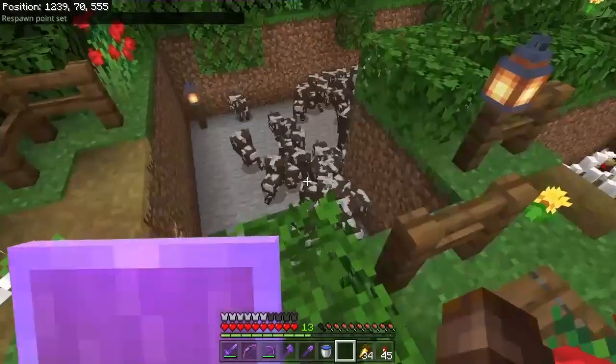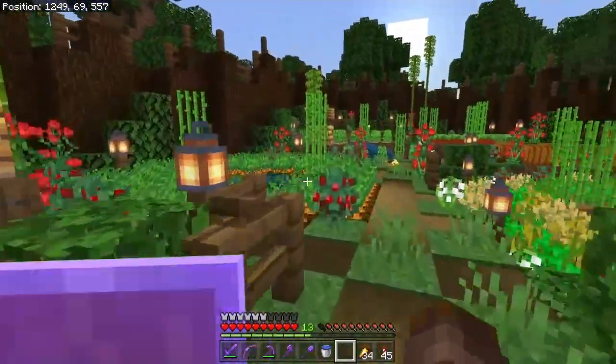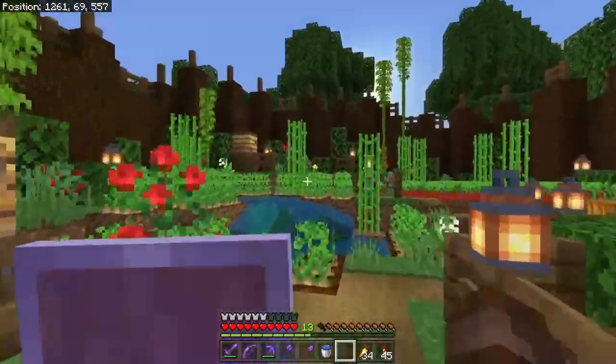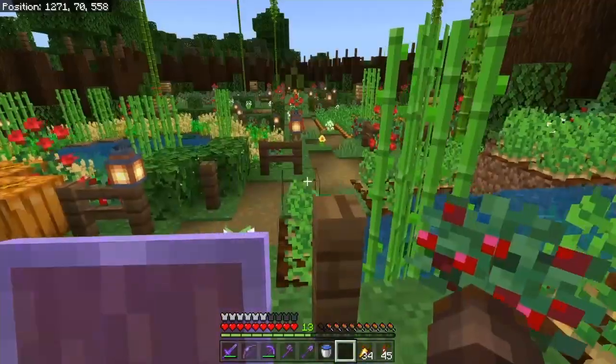I got my tent, I got cows, chickens, wheat, carrots, beetroot, melons, pumpkins, potatoes, sugar cane, bamboo — everything you would need.